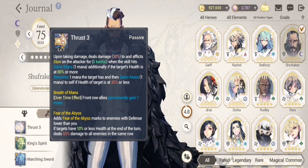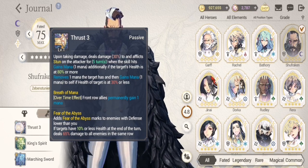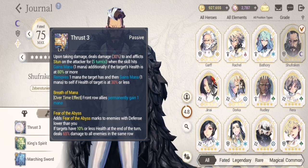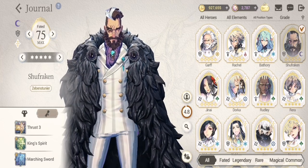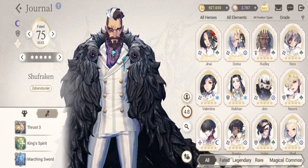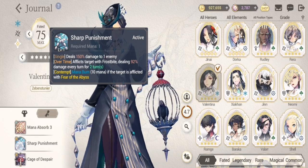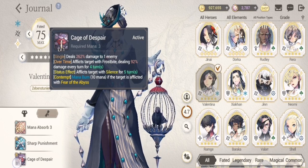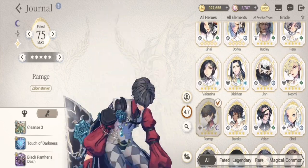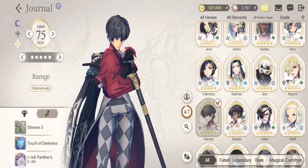The next general is Shufraken. His unique passive is Fear of the Abyss — adds Fear of the Abyss mark to enemies with defense lower than his own. If targets have 10% or less health at the end of a turn, it deals 65 damage to all enemies in the same row. This passive has been a big factor in PvP for the last few months. He is often paired with Valentina, who combos Fear of the Abyss with her S1 and S2, and Ramji, who also combos Fear of the Abyss with his S1 and S2.